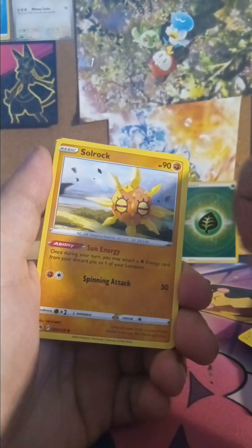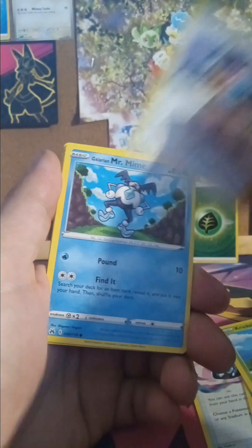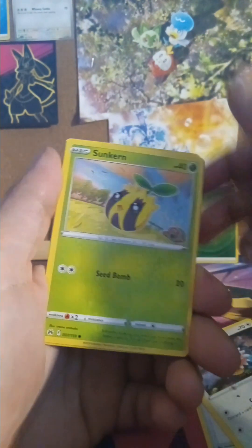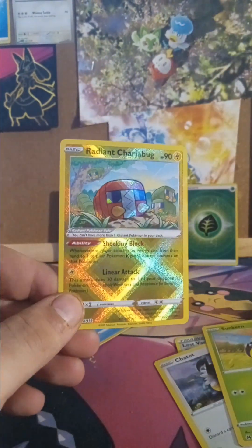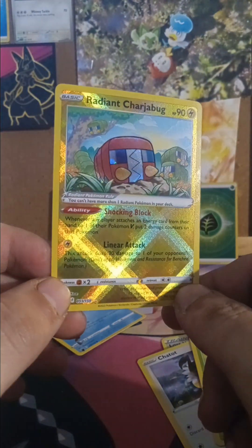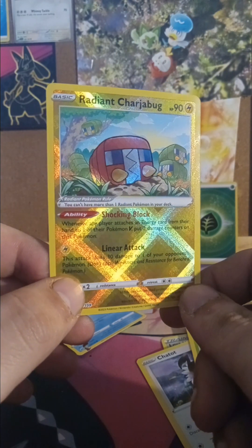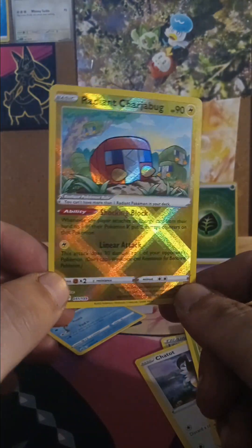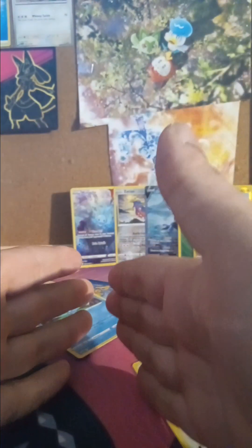Landorus, Solrock, Lost Vacuum, Pawnyard, Cricket Tot — Mr. Mom, rip him. Catagarden — oh yeah! Yes! That's what I've been wanting! I wanted this more than the Giratina. Radiant Caterpie! Yes, that's so cute! Oh, I love Crown Zenith. This is the year of Crown Zenith, guys. If you want to see Crown Zenith opened, come to my channel.